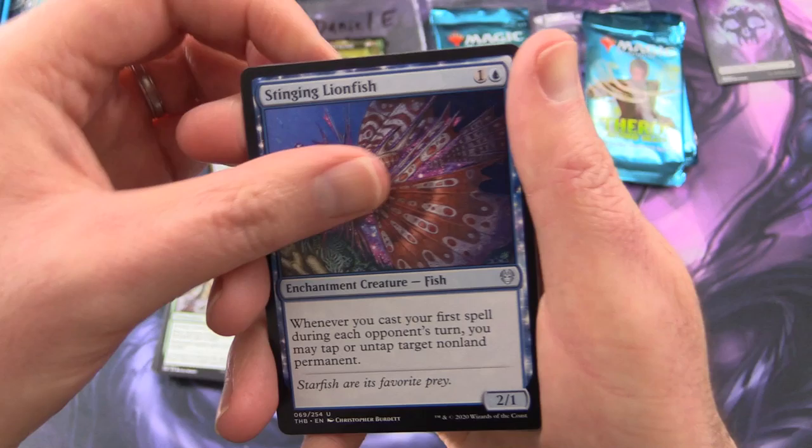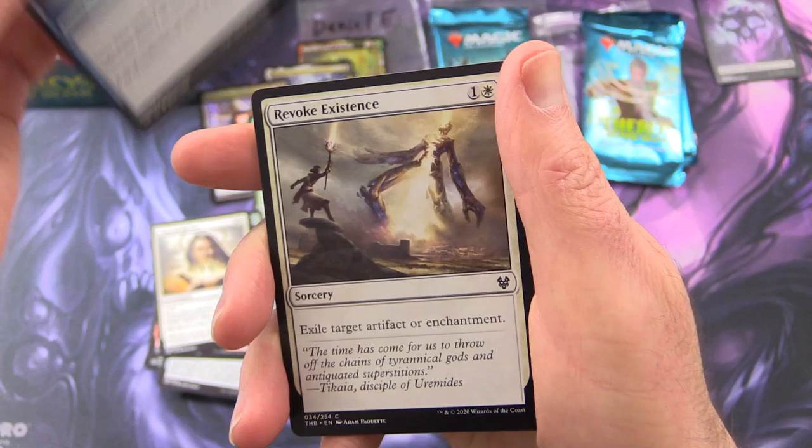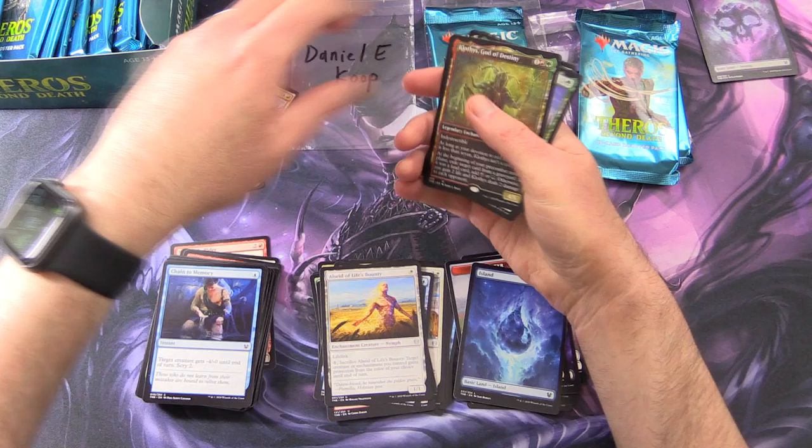Uncommons: Dreamstalker Manticore, Stinging Lionfish, Seat of Life's Bounty. And commons: Stoametrge's Familiar, Satyr's Cunning, Voracious Typhon, Omen of the Sun, Thirst for Meaning, Revoke Existence, Scavenging Harpy, Nexus Wardens, Chain to Memory. And that is it. Alright, so Daniel has done very well indeed.